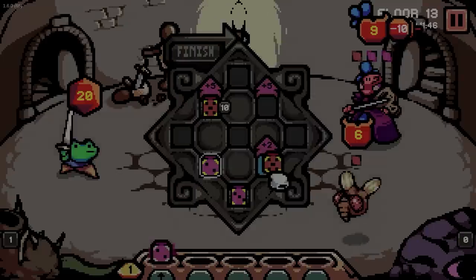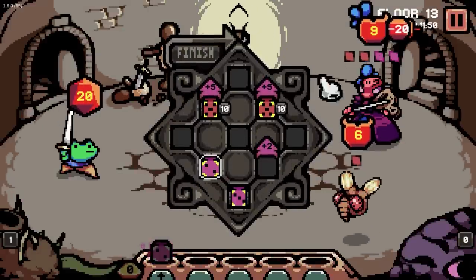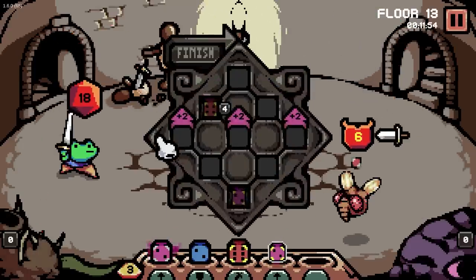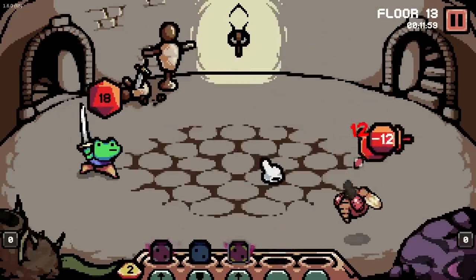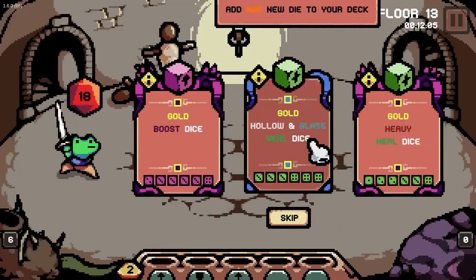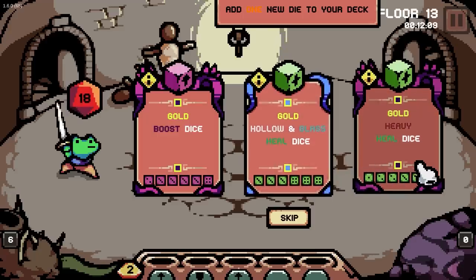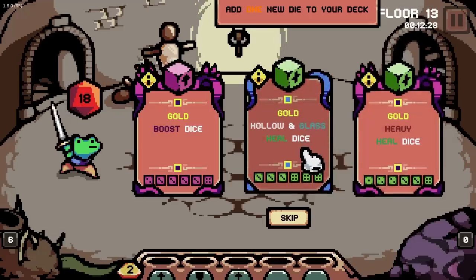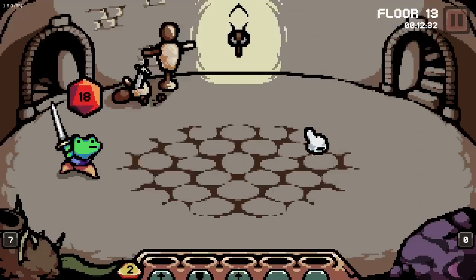Get another buff damage boy. And I don't think I'm allowed to split my attack, so I guess let's just go in and just do 20 damage. Ka-chow. Ow, I don't have any heals, which ain't the best. We'll just kill him with the 12. Get one new dice — I'd love that. Hollow and glass dice — pretty good. Heavy heal dice, I'm kind of into that. But do you want the one we can use for free or the one that will just heal us up a lot? I'm going to do the one we can use for free, I think that makes more sense.